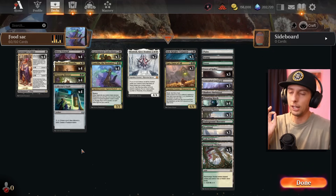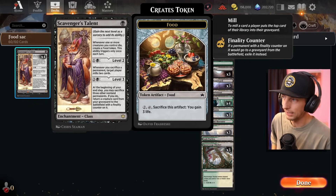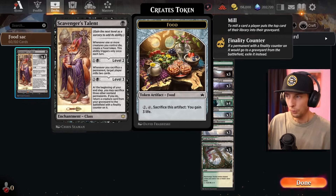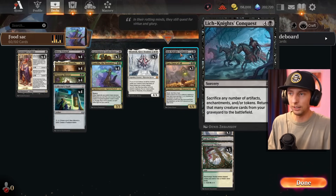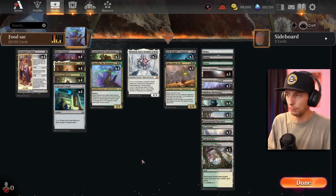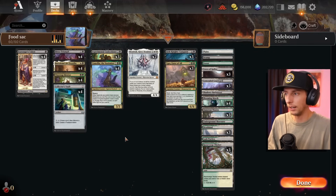You can mill out your opponent and go infinite on the mill with Scavenger's Talent — a brand new card that's a class. You bring it down for one, and then every time a creature dies you're creating food tokens, which is good because we've got a lot of sacrifice. The key ability is level two: whenever we sacrifice a permanent, target player mills two cards. We can mill the opponent, which is where this combo comes in.